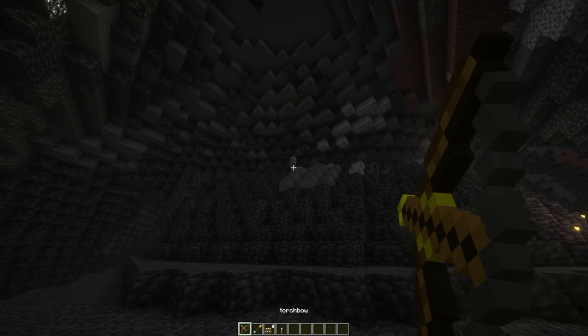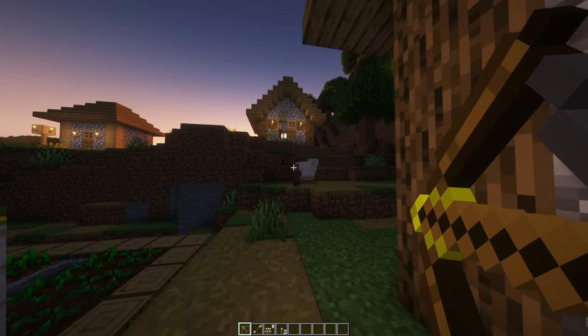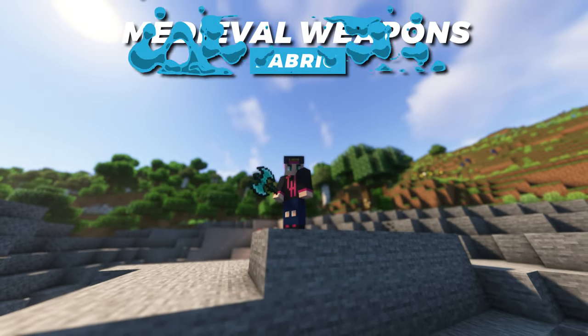And it just looks cool. But it gets even better — you can even set mobs on fire with it, making it easier to get cooked food from your farm animals.